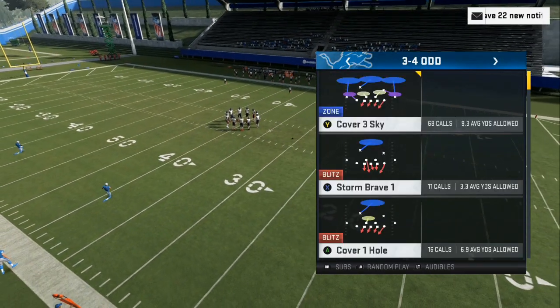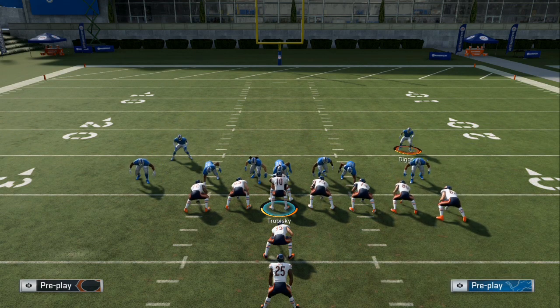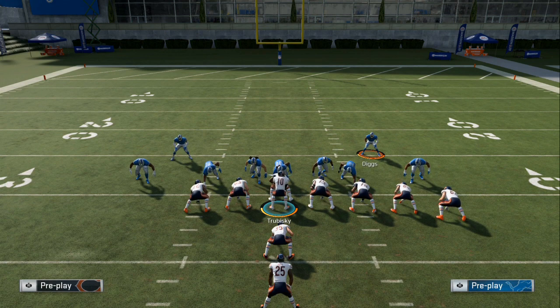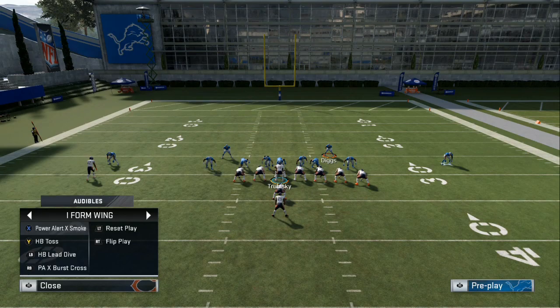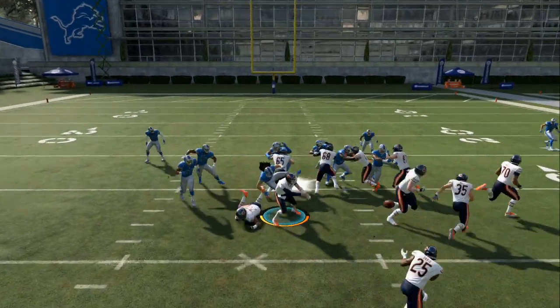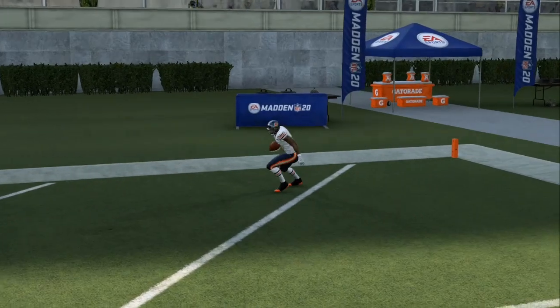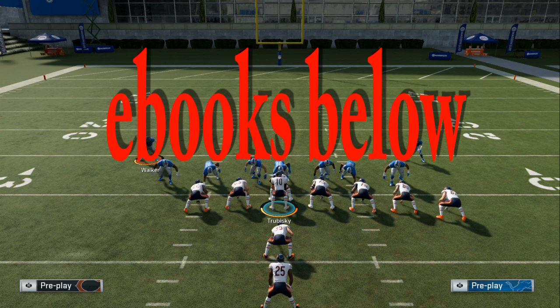We're going to do a 3-4 blitz setup — popular is the Cover 4 Drop Show Two, they blitz all, base align, show blitz, bring everybody down in the box. They'll be blitzing everybody. They're usually usering one of the safeties or a linebacker. When you see a front like this and come out in a trips tight end formation, you can see they're real aggressive — go right into this small package and hit your toss, pitch the ball, blocks line up, and you can run for an easy score.